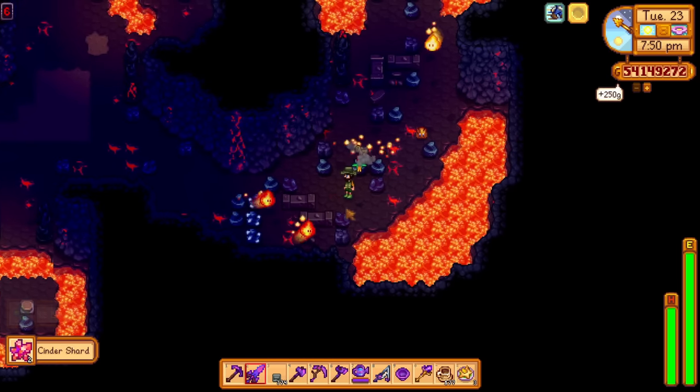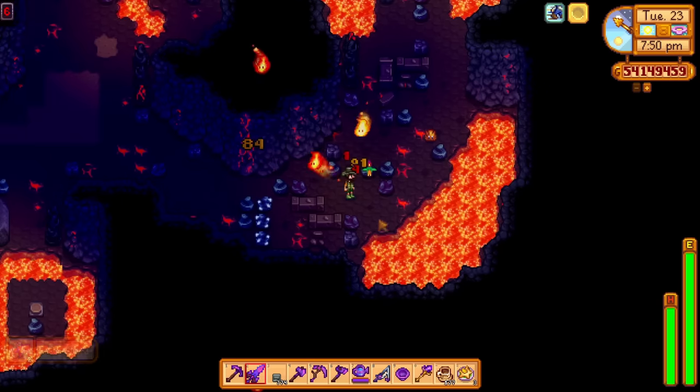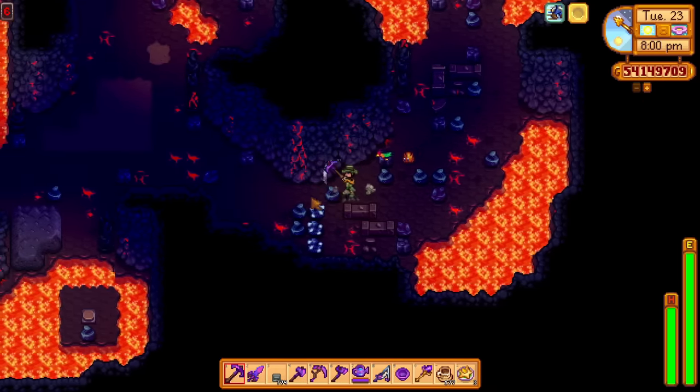I find these volcano mines so annoying. These flames are on another level - so frustrating, they don't give you time to do stuff. Because they work differently, you can't find a ladder - you have to just reach the end.